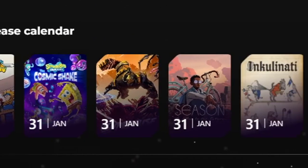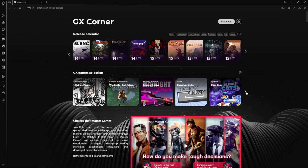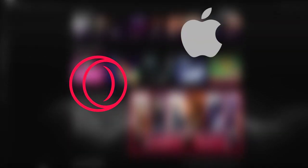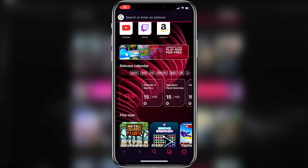The GX Corner offers the best gaming news, such as a release date calendar for upcoming games, and even a free game selection. Yes, all these games are free. But that's not all — Opera GX is also available on iOS and Android, so you can use the ultimate gaming browser on your mobile device.